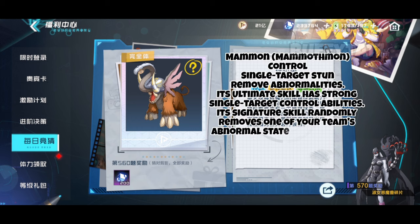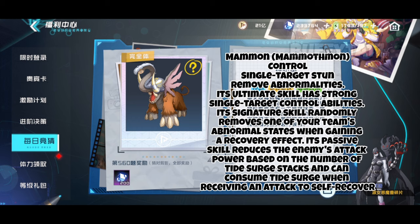Mammothmon's ultimate skill has strong single target control abilities. Its signature skill randomly removes one of your team's abnormal states when gaining a recovery effect. Its passive skill reduces the enemy's attack power based on the number of Tide Surge stacks and can consume Tide Surge when receiving an attack to self-recover.